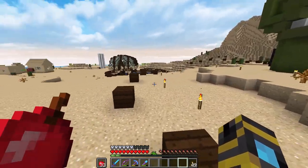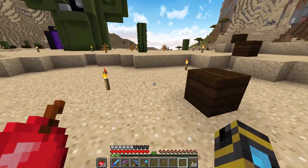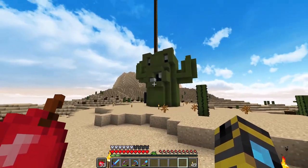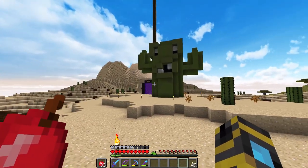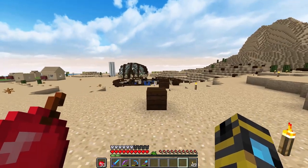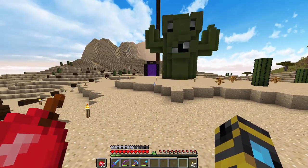Hey everyone, my name is Syr and welcome back to another episode on the Decidedly Vanilla server. I got quite a few things I want to get done today, starting off with Carl here — Carl the super friendly cactus that Fwip gave us last episode. I moved him off of our squid farm over here to our town center.